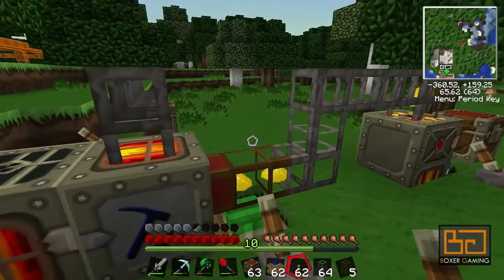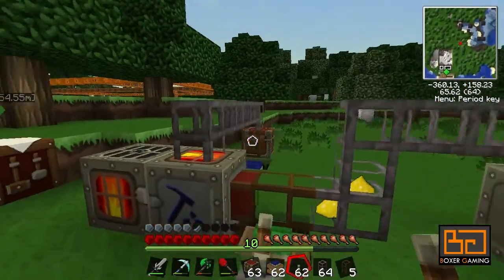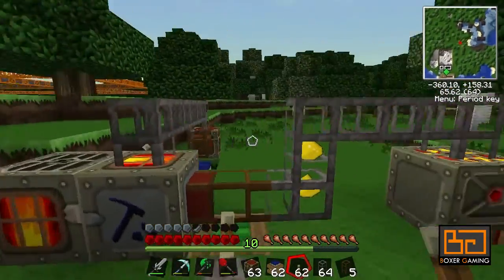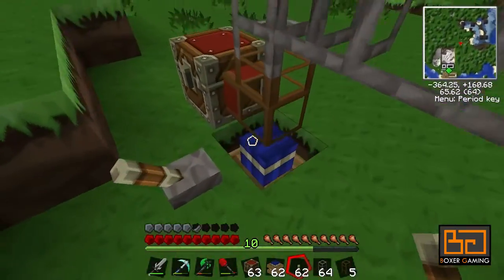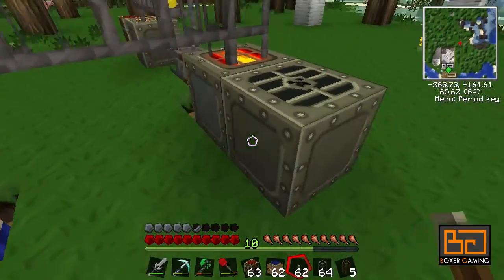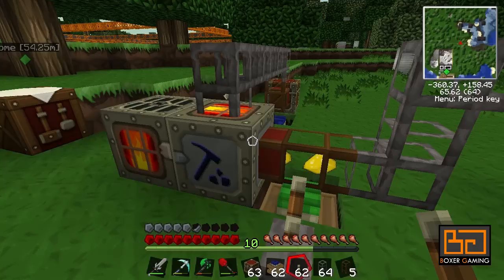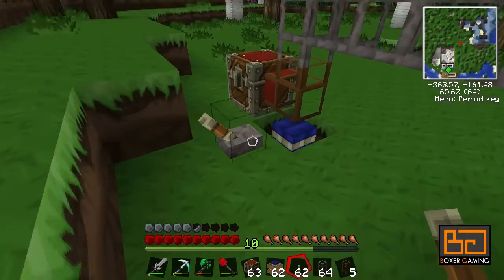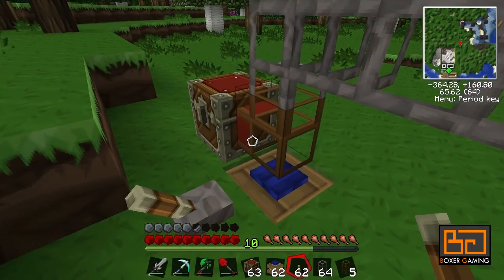Hey guys, welcome back to another BuildCraft tutorial. Last time I showed you how to automate this whole process and mentioned it's a bit flaky with overflow. I've put in some extra redstone engines so everything is working automatically now. I've got a lot of gold in here still, so now I want to show you how to pull an item from the chest automatically.